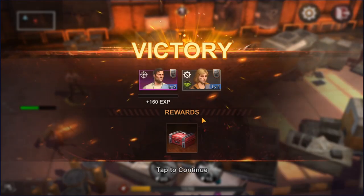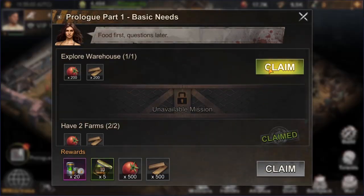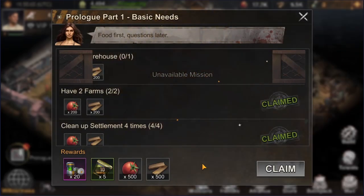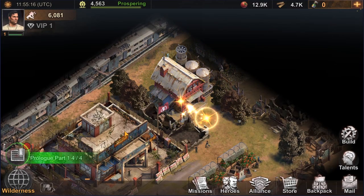By joining an older state you will miss these rewards, your progression will be slower, and it will be very difficult — or impossible — to catch up with players who started weeks or months ago. Also, if you decide to play with a friend, make sure you start in the same state, because you won't be able to join the same alliance if you started in different ones. Be aware that you can still switch states if your headquarters is lower than level 6; after that it's not possible.